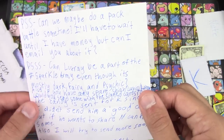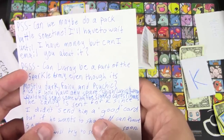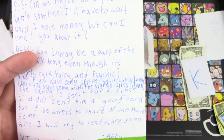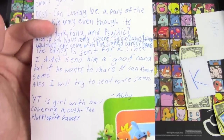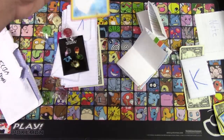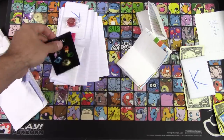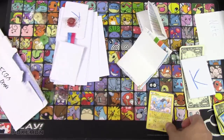Can Luxray be a part of the Sparkle Army, even though it's mostly dark, fairy, and psychic? Also, if you have any spare Shinx, Luxio, Luxray, could you send them to me with the signed cards? The Kanee candy is sent for K since I didn't send a good card, but if you want to share, Ben could have some. So this is for us to sign and send back — she sent a dollar for postage as well. We have a random card, a signature card for The Hufflepuff Gamer, and some drawings.